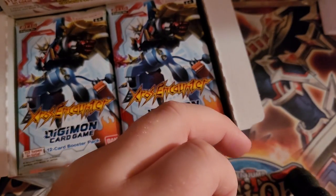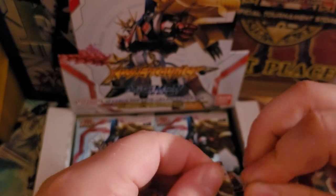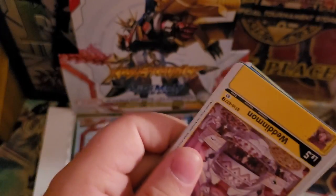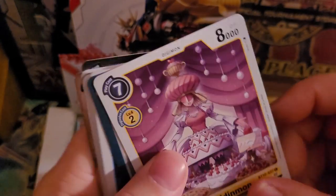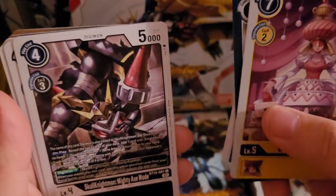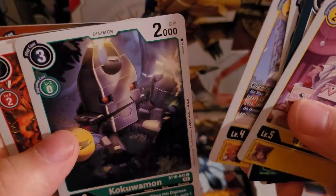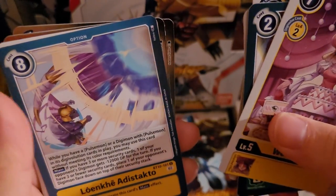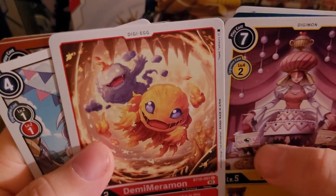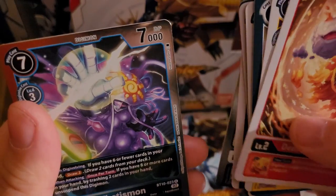I'm going to stop for a second and find a better angle — alright, this angle works out a lot better. Now we have Weddenmon, Piyomon, Dump, Cyberdramon again for blue flare players, Skull Knightmon, the Mighty Axe Mode, Rululemon — really good for cross art players — a Kukulamon, Surarmon, and a new Demi-Meramon: while a non-red card is in your evolution cards it gets plus 1000 — really nice. Another Spotmon, Sparrowmon.